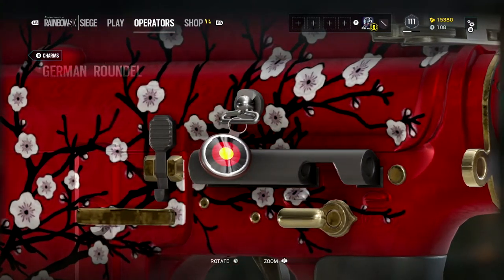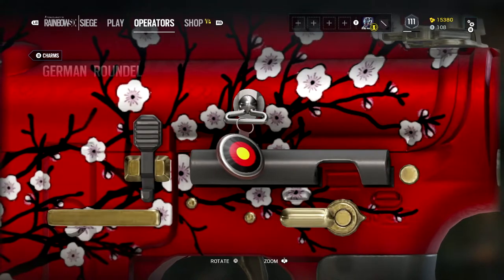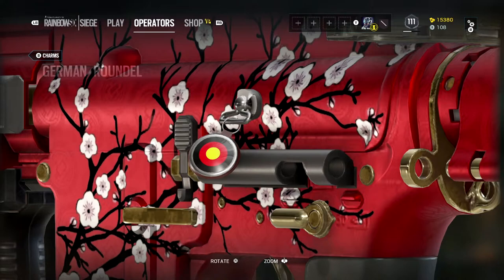You only have to win nine rounds with any other German defenders, so you can play as Blitz, IQ, Jaeger, or Bandit. Win nine rounds with any of those guys and you get this charm right here.